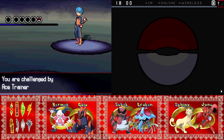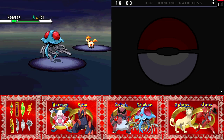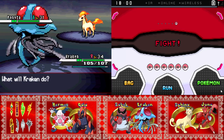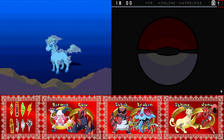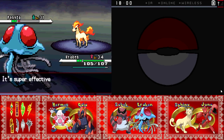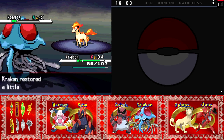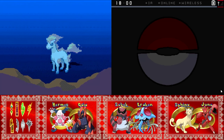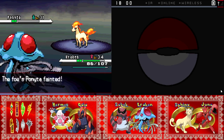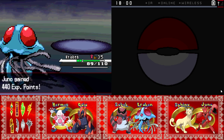Ace Trainer Jared sends out a Ponyta. That is a very bad choice of starting Pokémon — Level 31, though. They are catching up to me quite rapidly. Get it? Rapidly? Ponyta? Rapidash? Hehehe. Oh, bad puns — you know that's all you watch for. Ow, Takedown. That's gonna hurt a little bit. That was a very nasty Takedown. That's Level 35 for Kraken, and we should get another level on Juno soon.